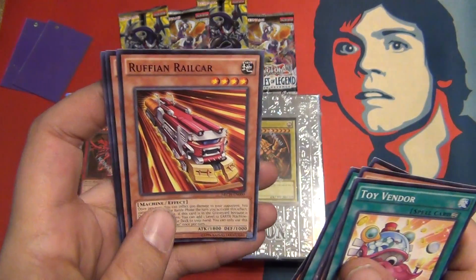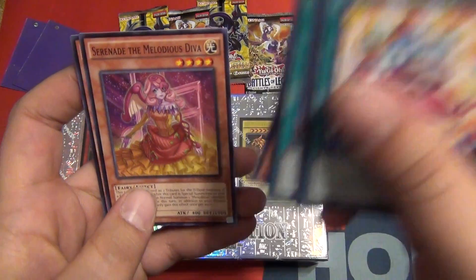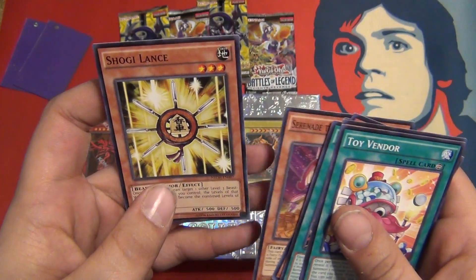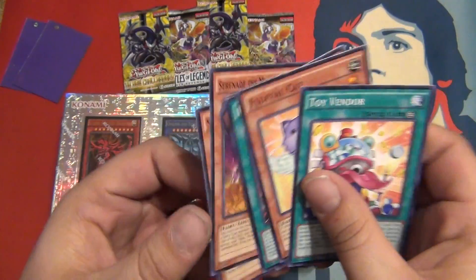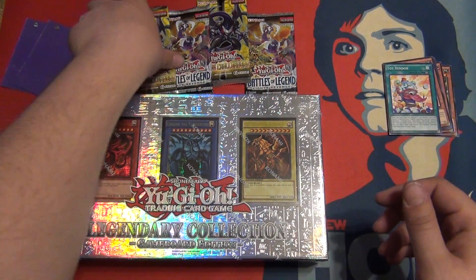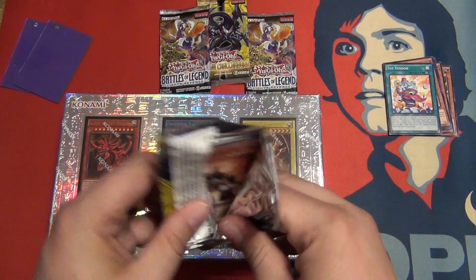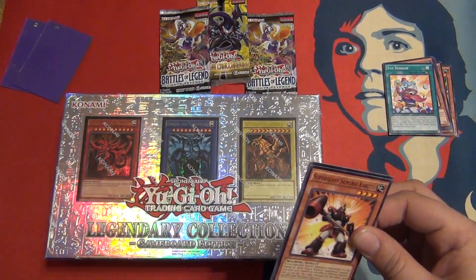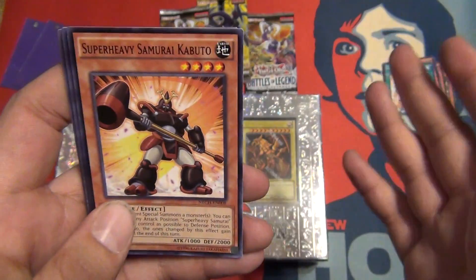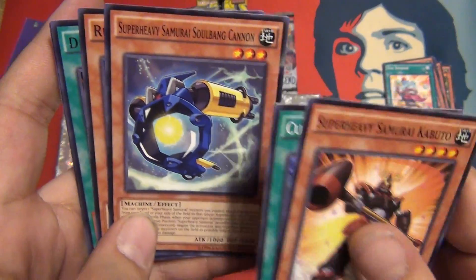Super Heavy Samurai Soul Bang Cannon — what a great name — Ruffian Railcar, Serenade the Melodious Diva, Shogi Lance. Nothing great right there. I might have opened one random New Challengers through one of these things before, but all those packs at Target were all the same three boosters and I could tell which ones they were, except for this one.